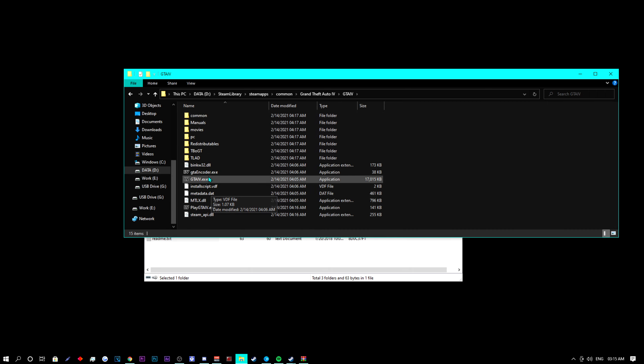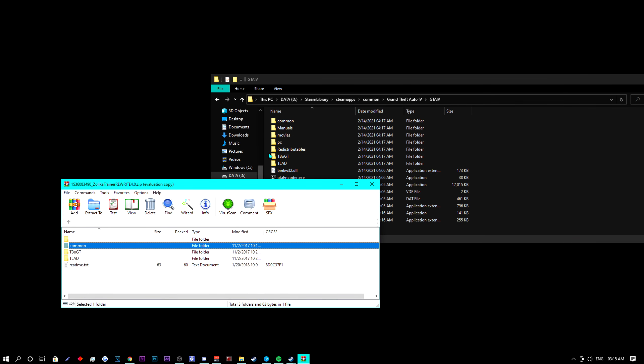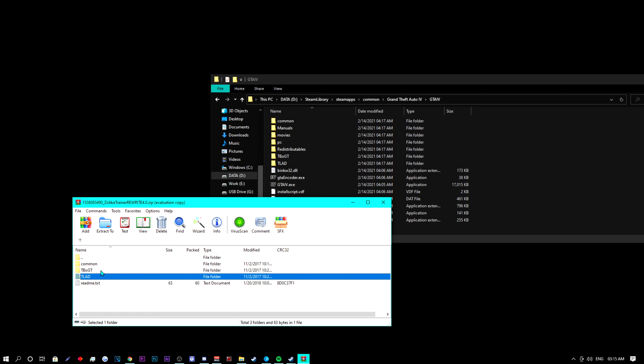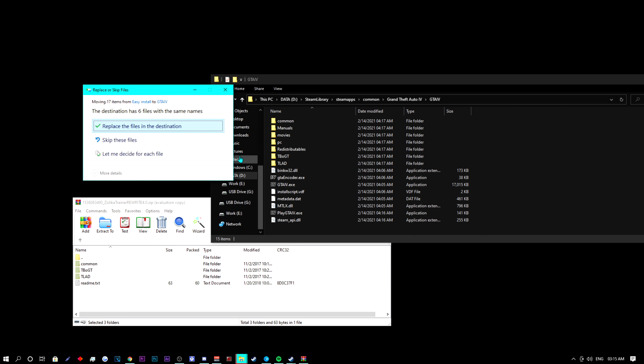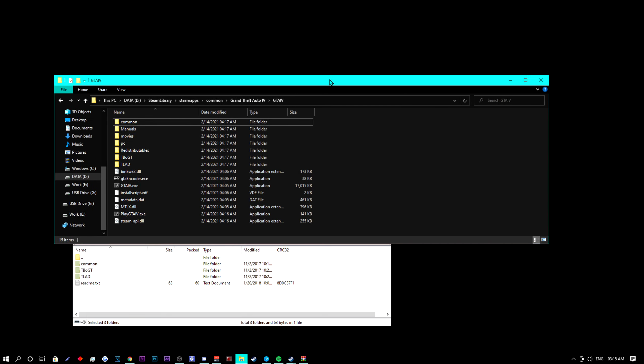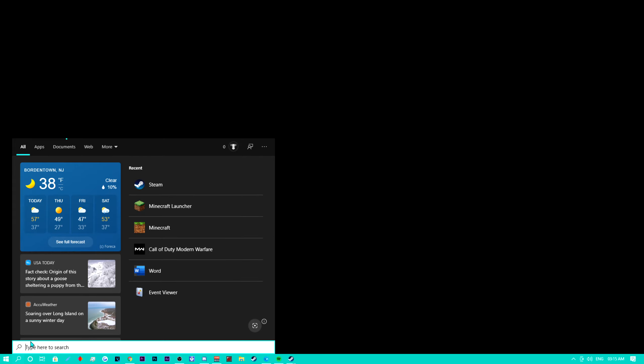As you can see, the files — Common, TBOGT, TLAD — all these game files are the same exact ones that are in the compressed zip. When files like this match up, it's a simple drag and drop where you're going to replace these files. I've already had it installed so I'm just replacing them. If you have to replace files, go ahead and replace the files.